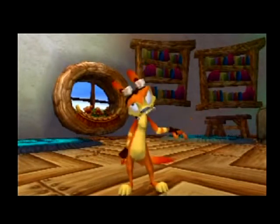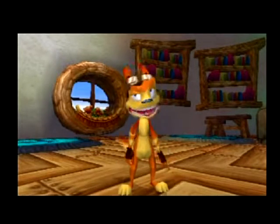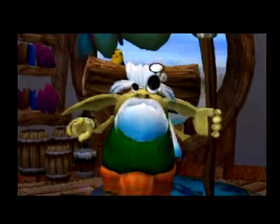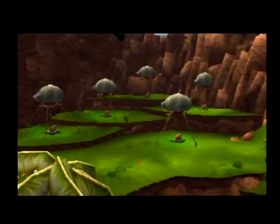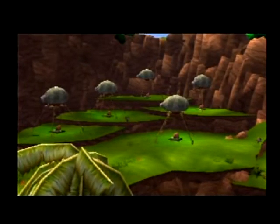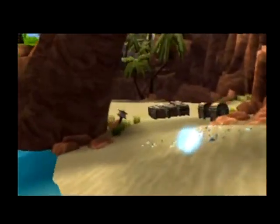Good training boys, but that's nothing compared to the challenges that lie ahead. No problem, we got the moves. We'd love to stay and check, big green, but we're itching to get on with our adventures. Fine, fine, adventure away. And while you're out adventuring, why don't you make yourself useful? My darn green eco collectors are clogged up again. Head out to the far side of the beach and clear them out. Follow the maps, they'll take you right there.